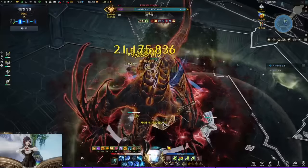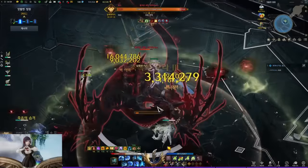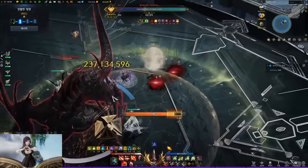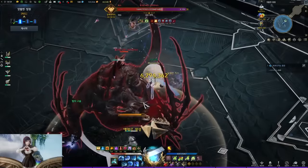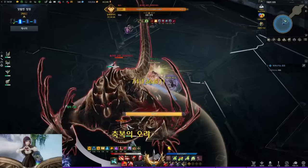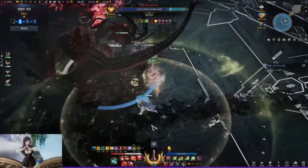After the first stagger, he will request a second stagger check after doing around 3 patterns. Just succeed the stagger and do free DPS. After the second stagger, he will request a third stagger check after another 3 patterns. The third stagger check is not doable, so just do free DPS during the check and dodge the breath he does after getting freed from the bind.